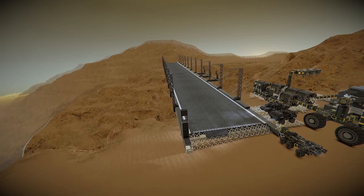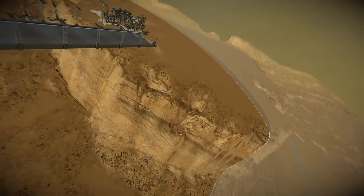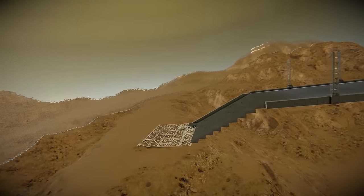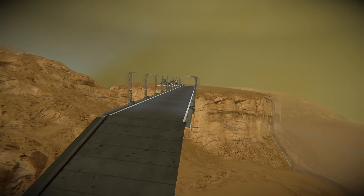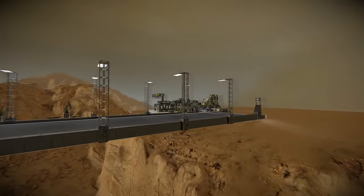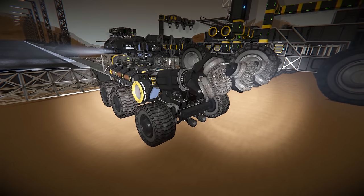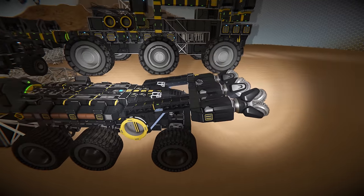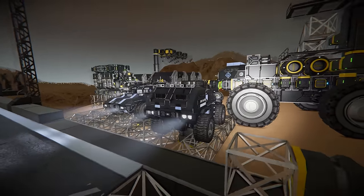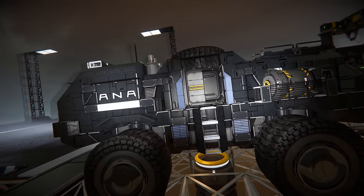Our next stop is the ANA base, created by Alice. It has a really cool bridge across it because it's built up on a plateau — the other ways of accessing it require jumping. Having this bridge allows smaller rovers in and out, but if Alice is under attack she can blow the bridge up and stop anyone from coming across. First up at ANA is a small drill rover where the drill is on a rotor that can be lifted up and down, great for drilling into hillsides and collecting ore.